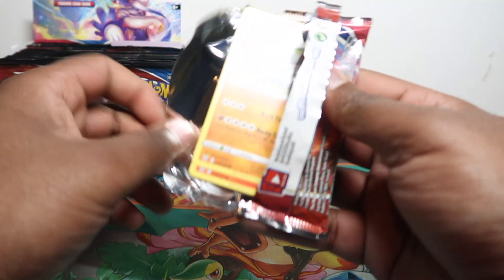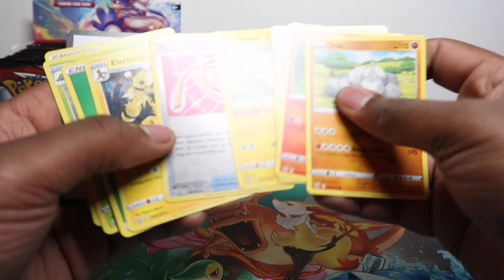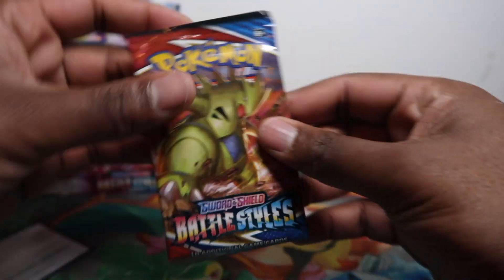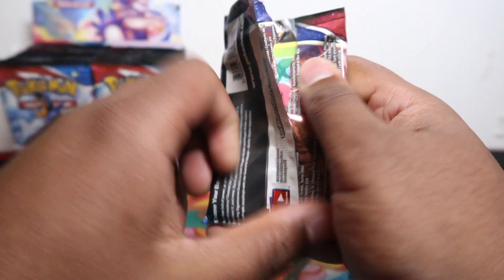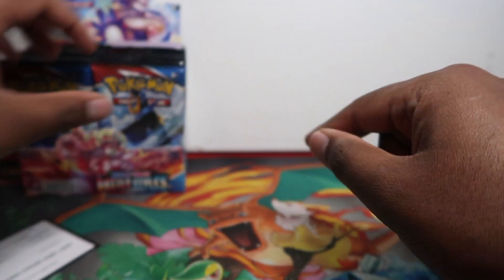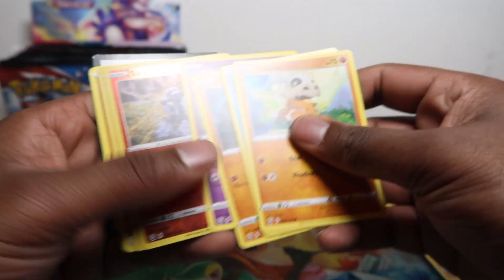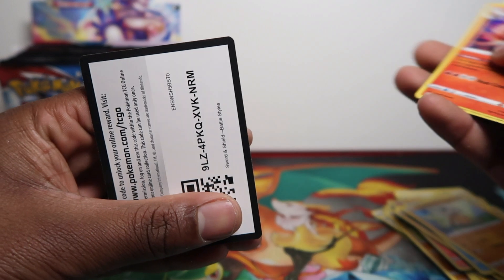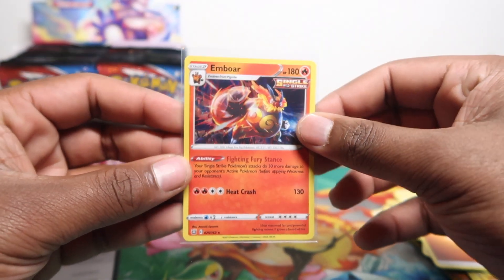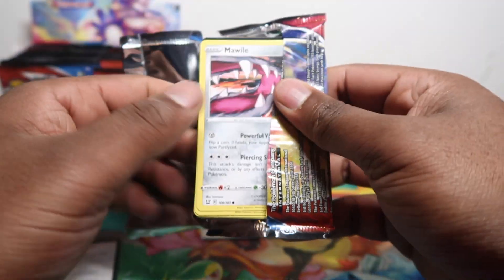I'll go straight to the rare cards — you guys loved that in my last booster box opening I uploaded yesterday, which was Tuesday. Today is Wednesday, I'll upload this one on the weekend, and I have 300 packs of a Japanese set uploading Saturday. We've already been through the commons and uncommons in our 35-pack opening so I can skip straight to the rares. Oh — an M Ball Single Strike, not seen this one before.